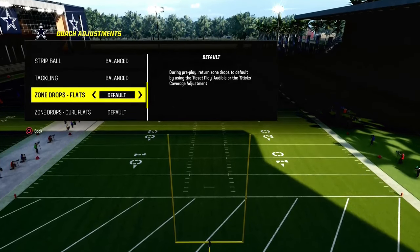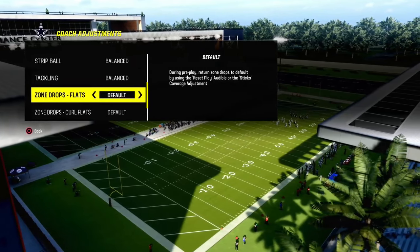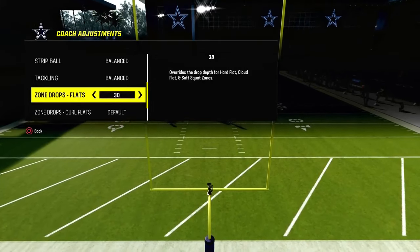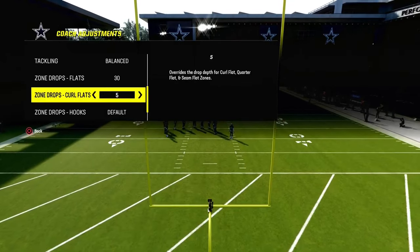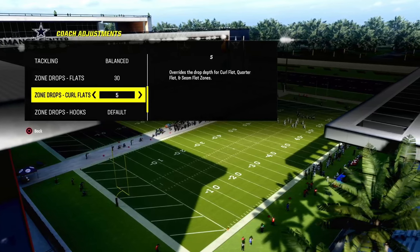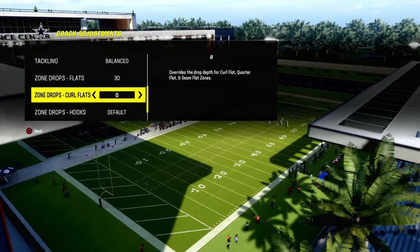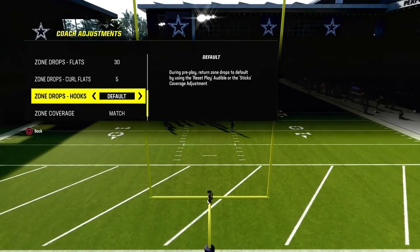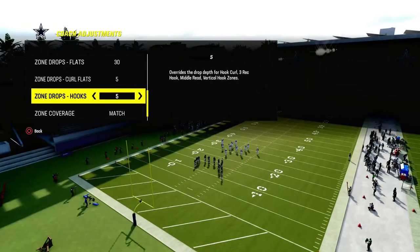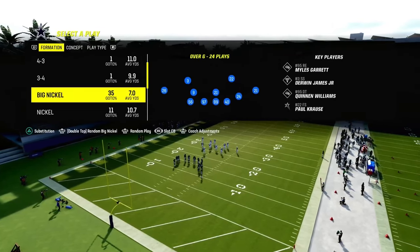When people say double Mabel, that means they're going to Mabel both sides of the formation. I actually don't think double Mabel is the best way to be playing defense in Madden, because the way zones work is they're actually hash mark dependent. We're going to put our flats on 30 and our curl flats on 5. If you're playing somebody running RPOs or trying to hit you really quick in the flat, bump those curl flats down to 0 — they'll actually pick off bubble screens. The hook curls you can put on 5, 10, or 15, or just leave them on default.